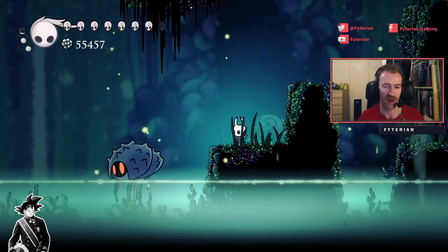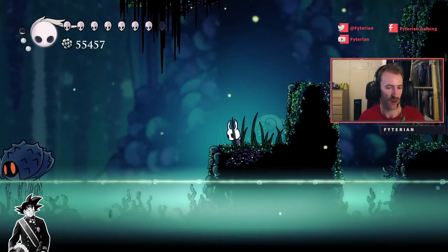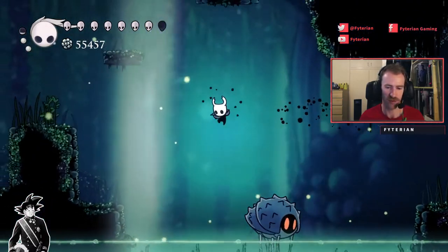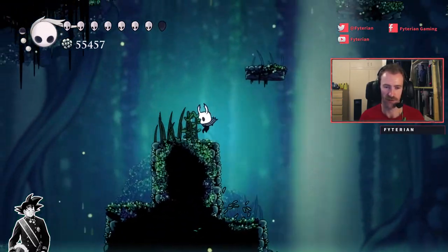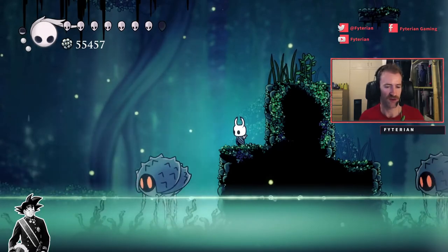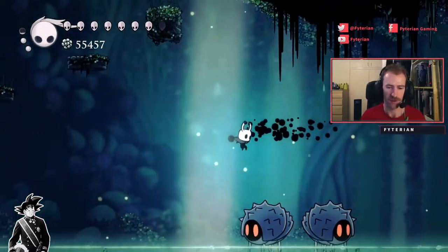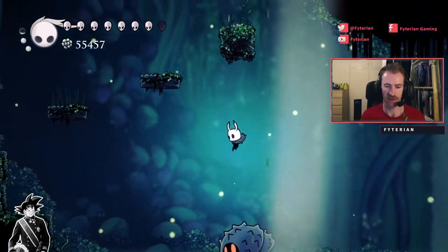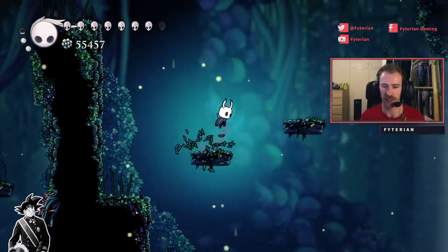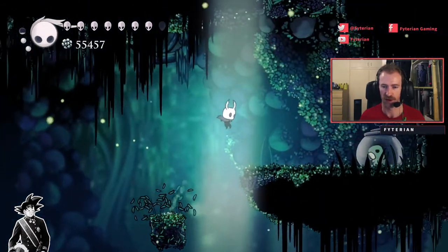This one will be easier if you have Isma's Tear. What you want to do is wait for this creature to get in the middle, then jump, dash, pogo, dash. We're going to repeat that same process with this one here — you can actually just keep pogoing them like this and then dash. And then from here we're going to double back up these platforms to get this grub.